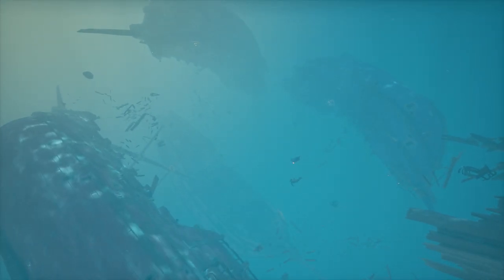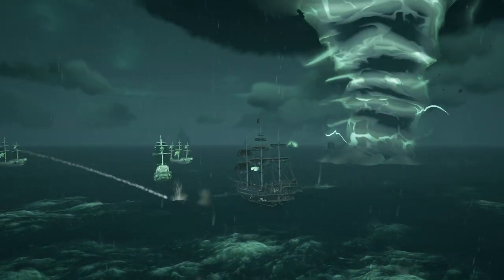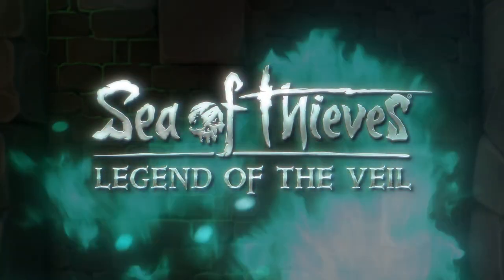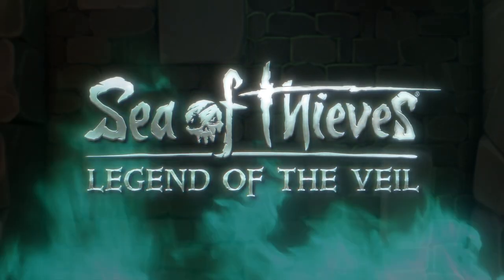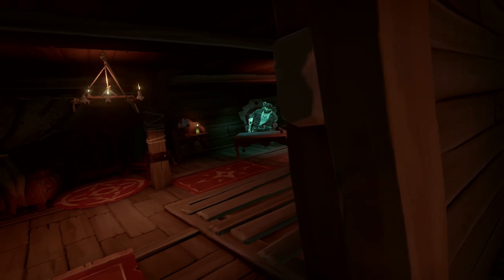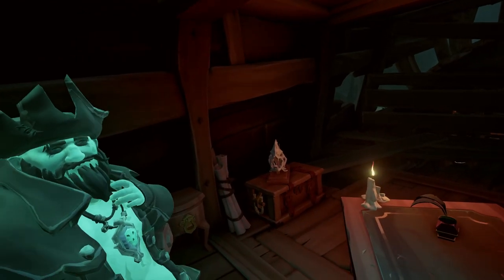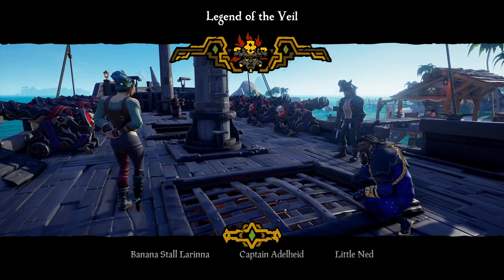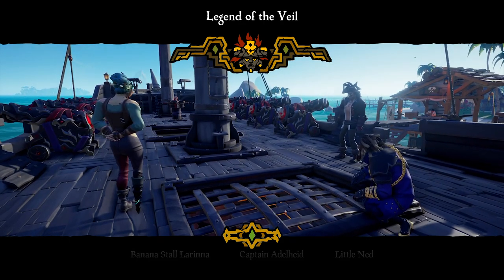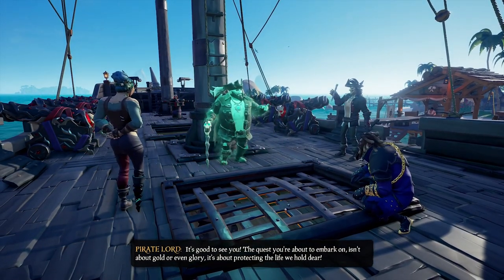In Season 6 of Sea of Thieves, we see the release of a brand new Pirate Legend exclusive voyage called Legend of the Veil. This new quest is a modular style voyage that can be picked up from the Pirate Lord and offers an incredible new experience for Pirate Legends, hoping to reach the new max level Athena rank of 30. Upon placing this new voyage down on your voyage table, you will be greeted by the Pirate Lord himself and challenged with one of the many new ways to complete this voyage.